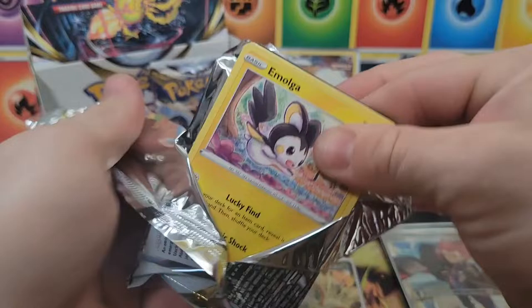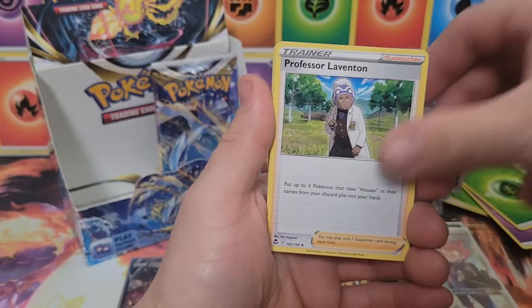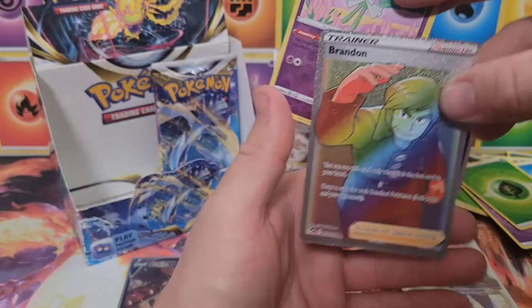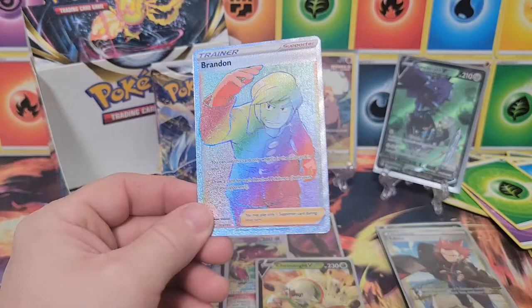This has been a tough ride — we got some great pulls but no Lugia. Three more packs, we gotta change that! Grass energy, Drakloak, Mudsdale, Emolga, Chimecho, Bunnelby, Drowzee, Spinarak, reverse Curlia, and Brandon — rainbow rare! First secret rare of the video comes in the third-to-last pack. Absolutely great timing.